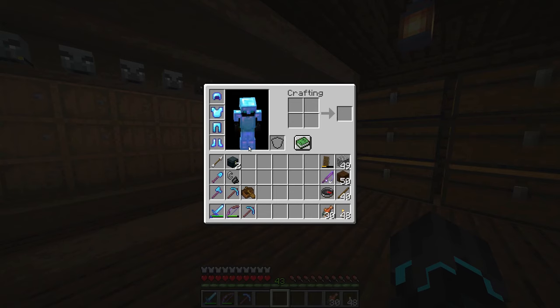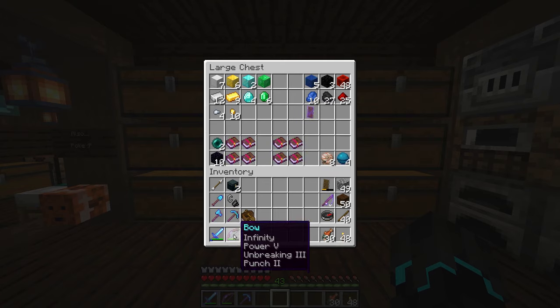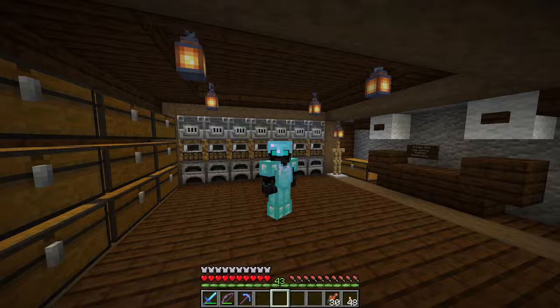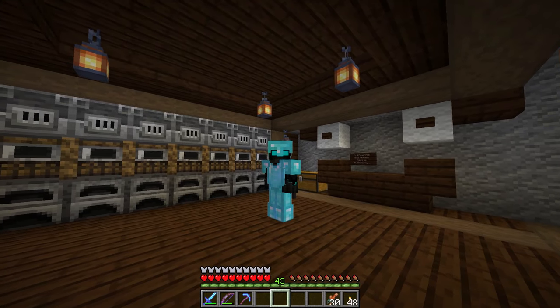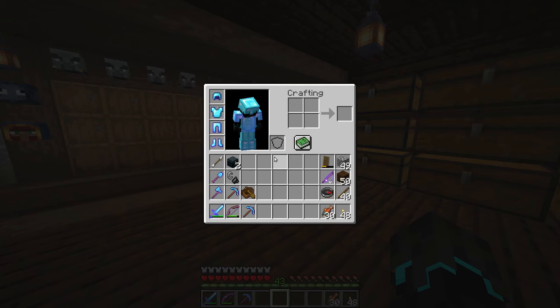Let's start with my armor. Basically everything in this inventory that is enchanted now has mending. I even have some more books — I still need to make a better bow because this one has infinity and it cannot get mending on it, so I need to make a new one. I still need to make a perfect shield as well. I also have an extra mending book for when I get an elytra, which we're going to be doing today — we will be going to the End, searching for an End City and hopefully finding an End Ship that has an elytra.